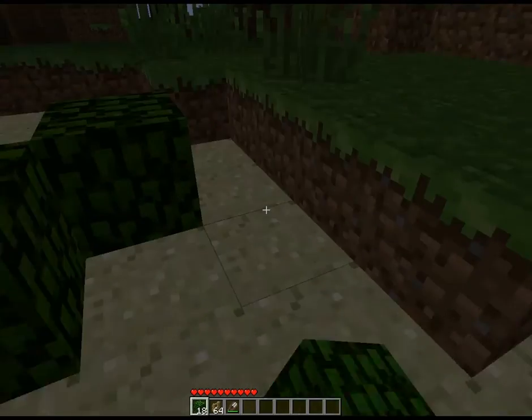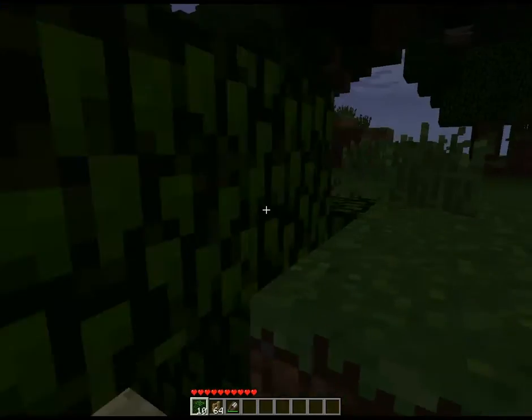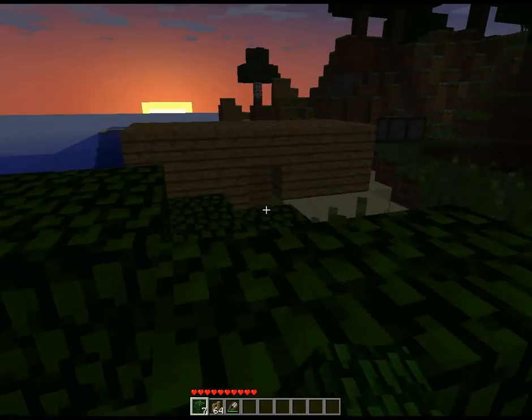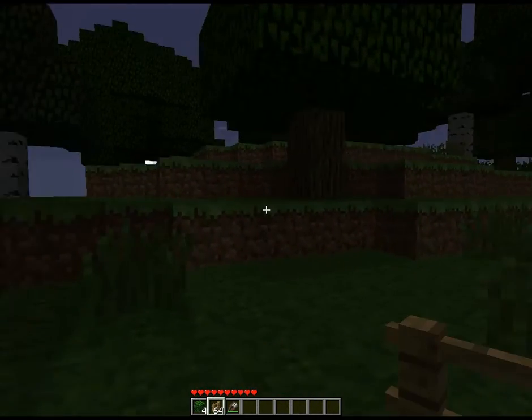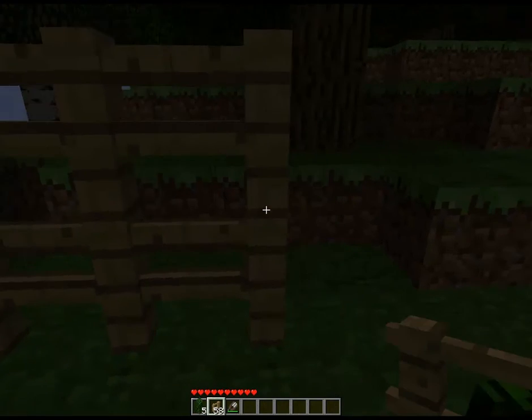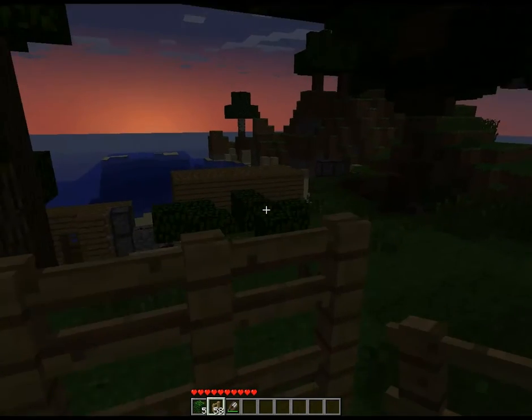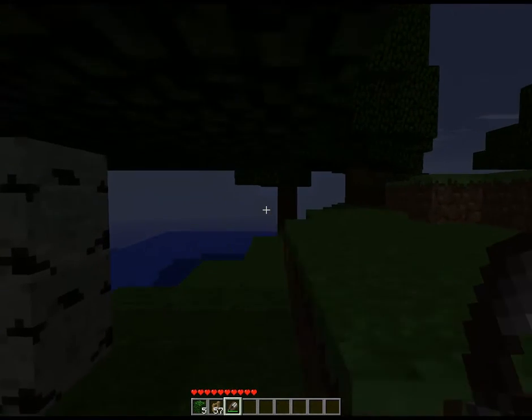This is kind of pointless, but the leaves just disintegrate. If you want to build up somewhere — like if you want to get up high on a mountain and you don't want to leave random leaves behind — they just disintegrate. Fences are now stackable, so you just place fences down on top of one another and it stacks, so you can make cool things out of fences.